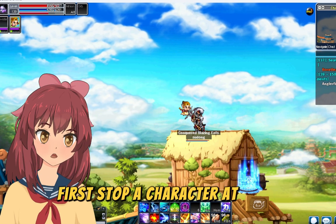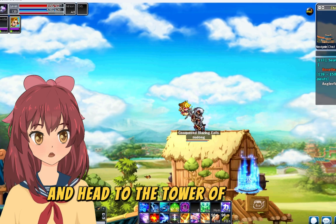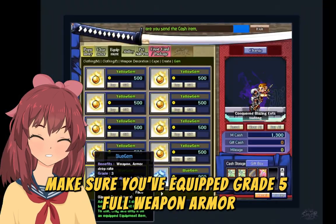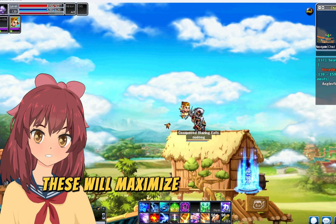First, stop a character at level 100 and farm equips at Tower of Fate. Gear up your level 100 character and head to the Tower of Fate map. Make sure you've equipped Grade 5 Full Weapon Armor Drop Rate Gems for clothing, hat, cape, face upper, and face lower. These will maximize your equipment drops.